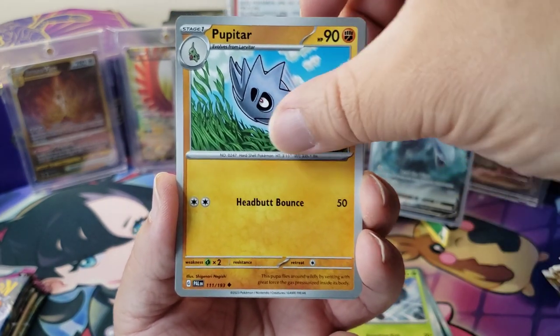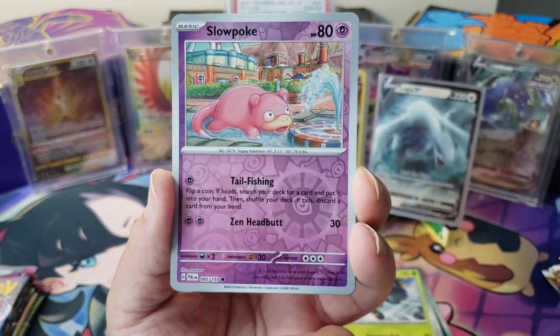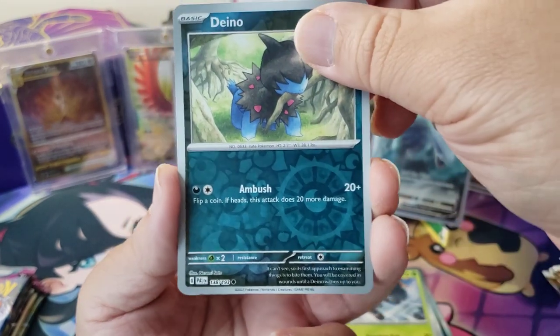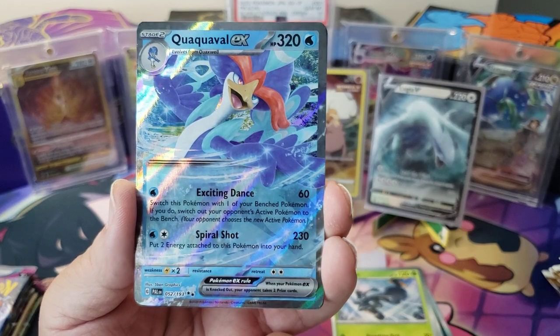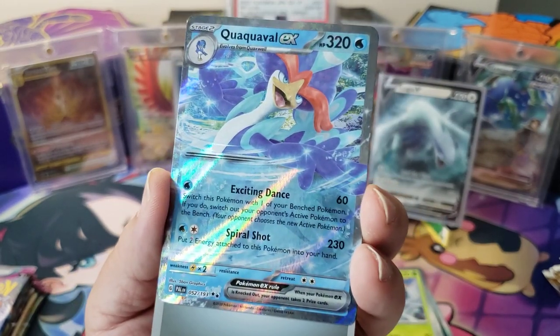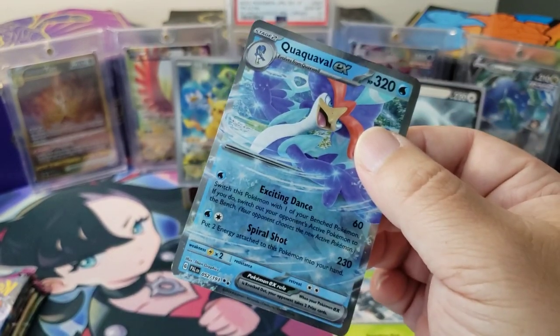We got a Quaxly, Tinkatink, Pincurchin, Makuhita, Dunsparce — he's huge, like 11 feet tall. I always thought Dunsparce was a small bro. Slowpoke, a Dino. Then — we got a Quaquaval EX! Look at that! I don't think I have this one yet. Alright, good deal. Finally Paldea Evolved is on the board. It's one to two.